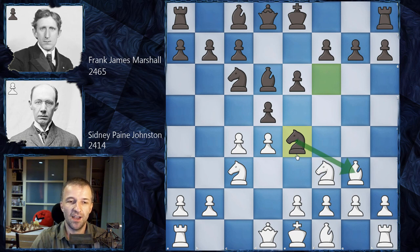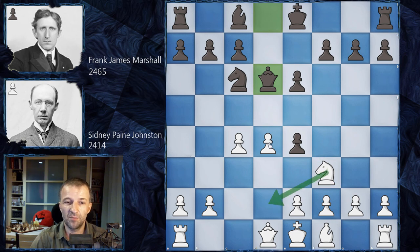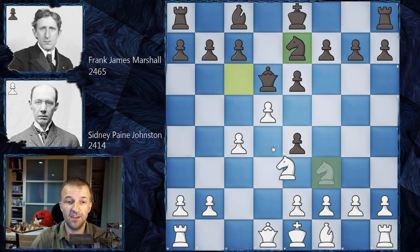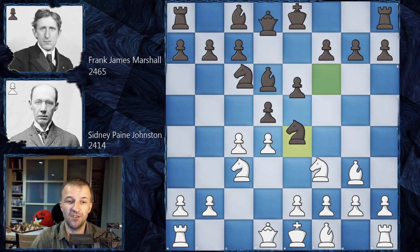Can white take this knight? Yes, but it's actually a very bad idea. For example, after Knight e4, d takes e4, this knight doesn't have a really good square to move. After Bishop d6, Queen d6, Knight d2 doesn't really work because this pawn is hanging. Maybe d5 attacking the knight — Knight e7, Knight d4 — and black is just winning the pawn. So black has a very comfortable game, winning a pawn right at the beginning. It's not a great idea to take the knight.